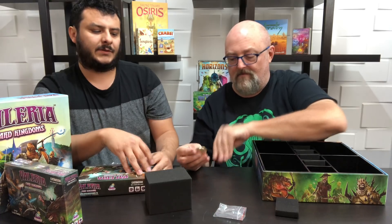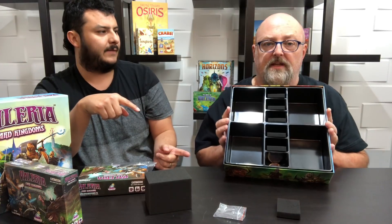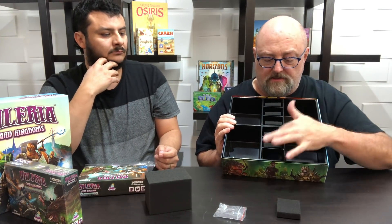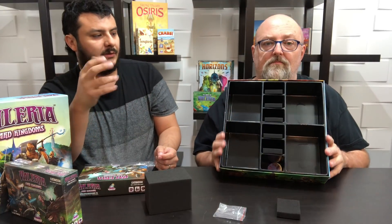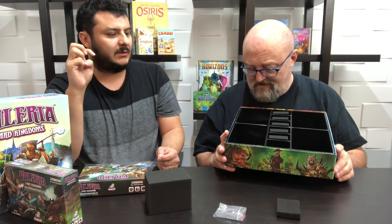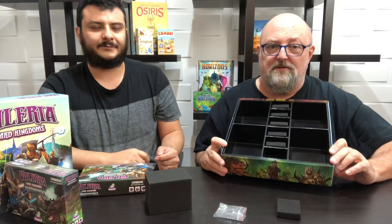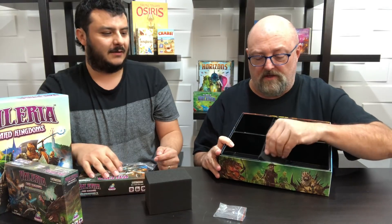Both coins will already be in the box when you get it. They were done with different manufacturers, so they're already made and being shipped to the factory where they'll pack everything up. The box will have the two coins, the two dice, and that's it. We have a ton more storage in this one — hopefully enough for another two or three expansions, depending on whether you sleeve your cards.